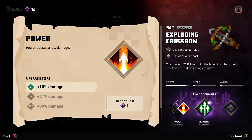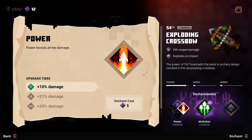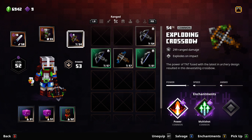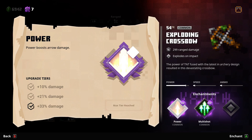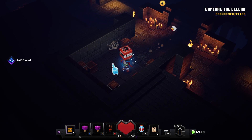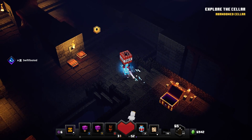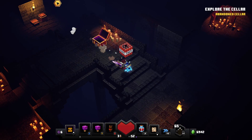Checking the enchantments — Accelerate, Bonus Shot, and Power. Bonus Shot isn't very good so I'll just Power boost it. We'll see how the exploding crossbow goes.